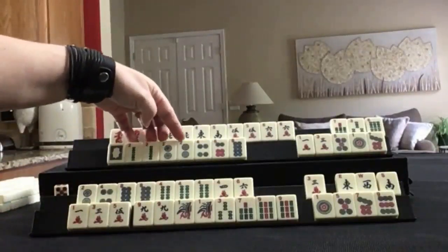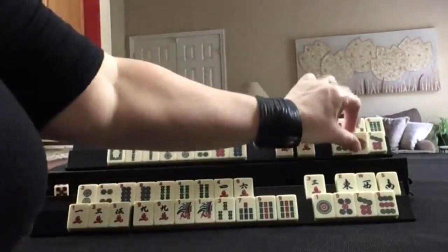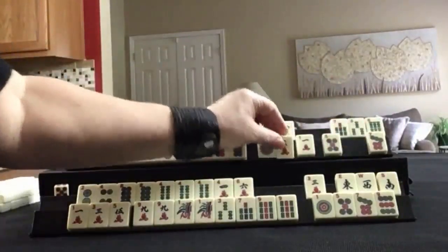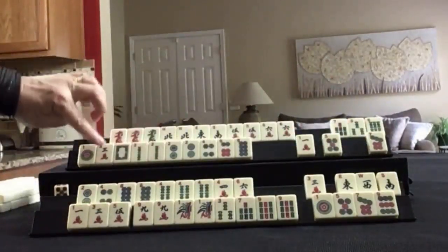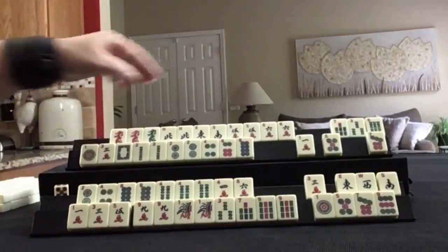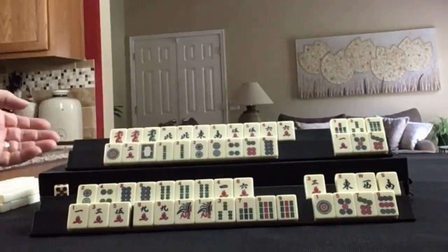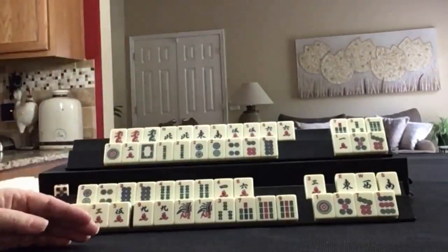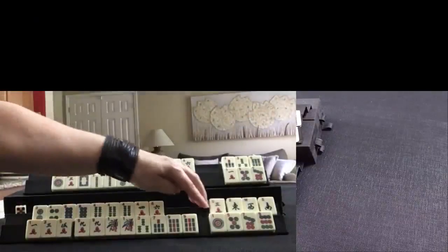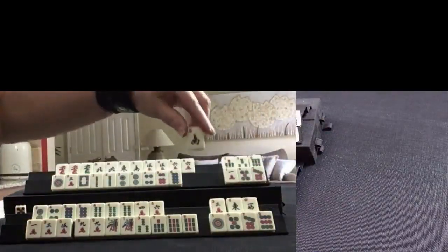There's a little potential for the concealed hand — 1, 2, 1, 2, 3. We're missing a 1 BAM; I think I would hold those for a little while and discard those other tiles first. Very challenging start for both players. We'll start by discarding for this player. Let's discard the winds first.